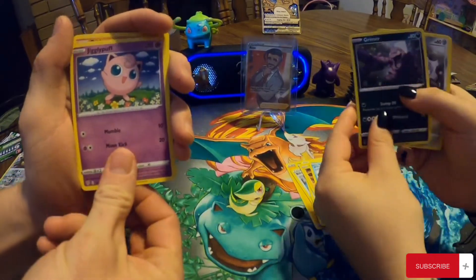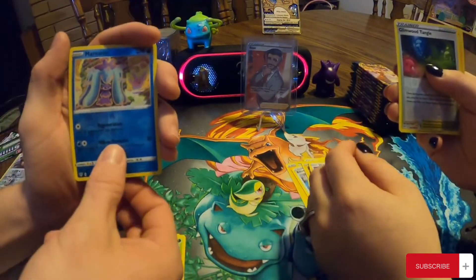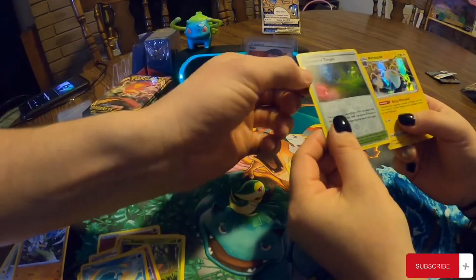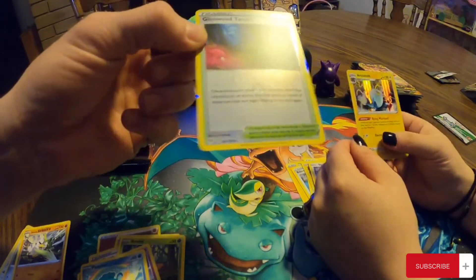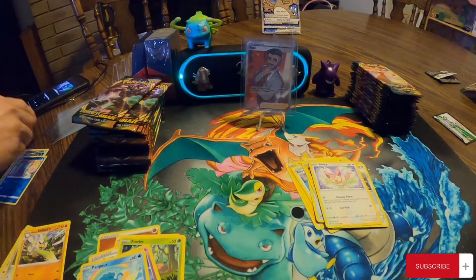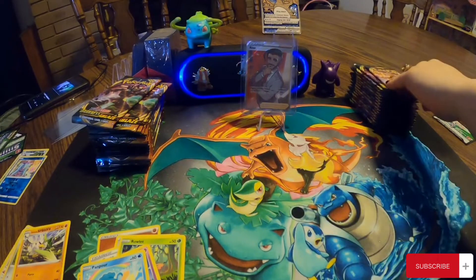Come over here a little more. Jigglypuff. Jigglypuff. Panpour. Oh, that's kind of a cool reverse holo. And it's Galarian Sirfetch'd. Oh, hey wait, look at that. There's like... okay, never mind, I thought it was something else. Well, the edges look kind of crappy on some of these cards.